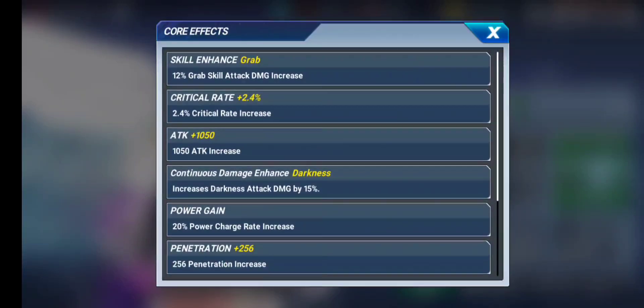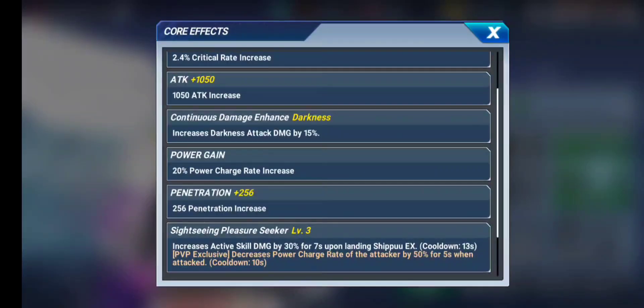In her core, she has a grab skill and 12% grab skill attack damage increase — interesting, since grabs don't always work against immortals, but characters like Chrizalid prove grabs can be very effective. She has a critical rate increase of 2.4%, attack 1050%, and once again the exclusive core Continuous Damage Enhanced — this time for darkness. Unlike Kasumi who had shock only in her core, this character has darkness in both her active skill and her core, making her an incredibly OP darkness damage-dealing character.